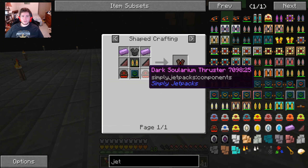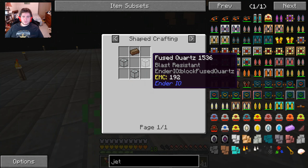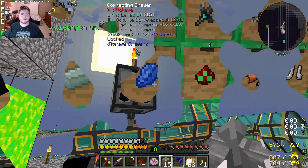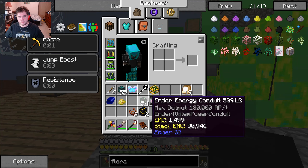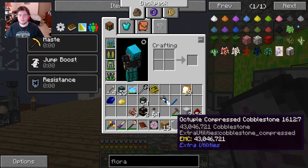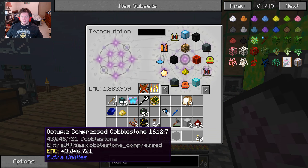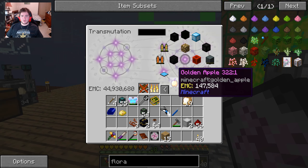Let's see how we get those — soul vial, okay solarium and fused quartz. This helmet is coming off. Time has passed and we have an octuple compressed cobblestone. Once I turn that into bedrockium it'll weigh me down, but right now even though it's 43 million EMC — or 43 million cobblestone — it's not weighing me down at all.